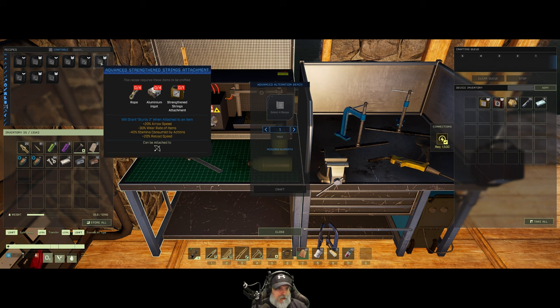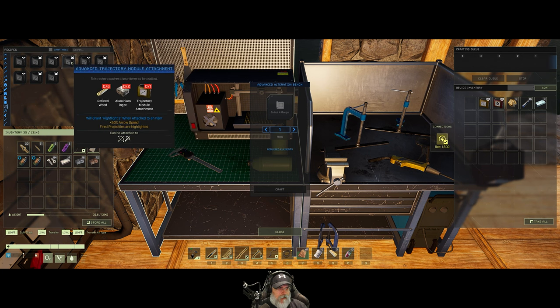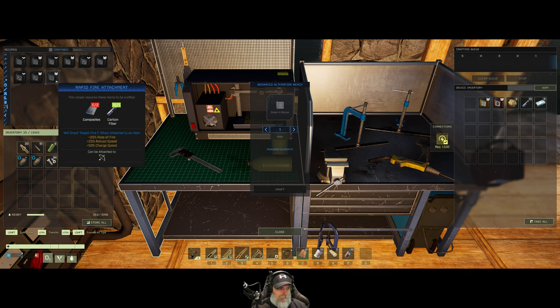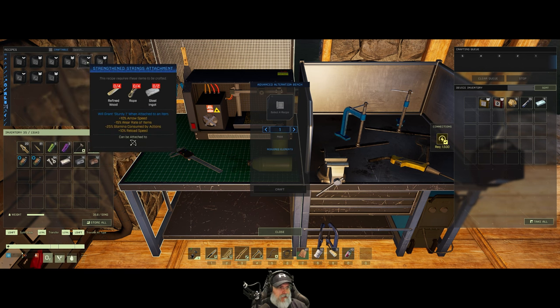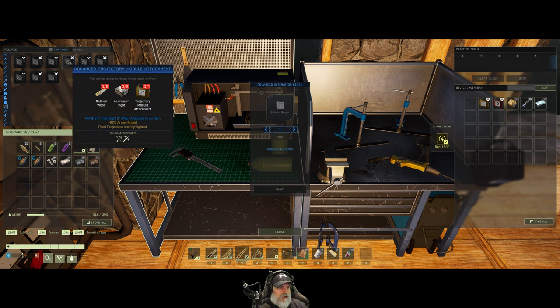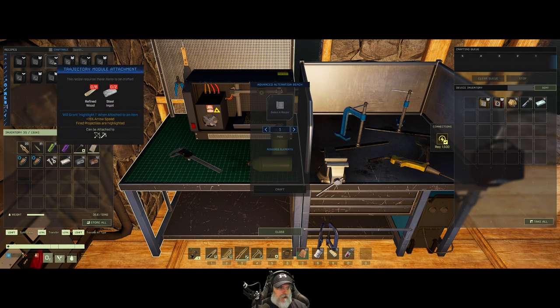Strengthened strings — arrow speed, wear rate, stamina consumed by actions, and reload speed. Advanced trajectory: 50% arrow speed and projectiles are highlighted for easier finding of arrows. I think I like that one. I want the trajectory module — let's make the first one. We need some refined wood and some steel ingots. We are getting some nice upgrades today, I love it. We'll get some refined wood and some steel.